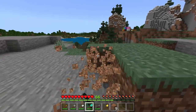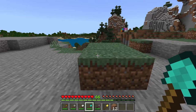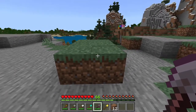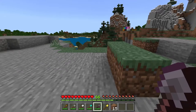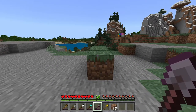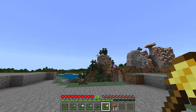Diamond is very fast and has a durability of 1561. Netherite is pretty much the same speed as golden - it's almost instant, actually 0.1 seconds - and has a durability of 2031. The golden shovel is very fast but has a durability of only 32.